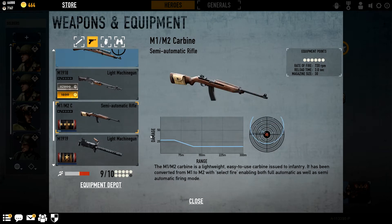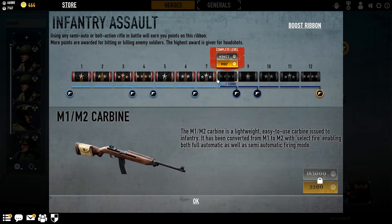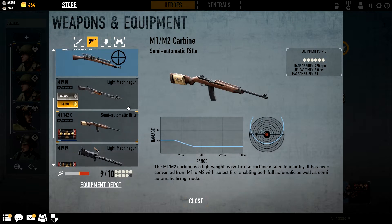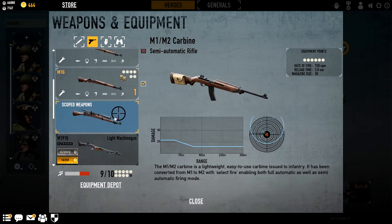Basically I'd have to get all the way up there to unlock that Thompson. If I just wanted this one, I'd have to do this — and that's just as far. And if I wanted this, that's 117,000 of the in-game currency. I've been playing quite a lot of this and I've got 66,000. Yeah, not easy. So it's kind of a bit pay to win.